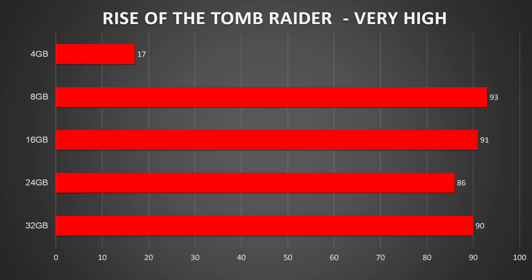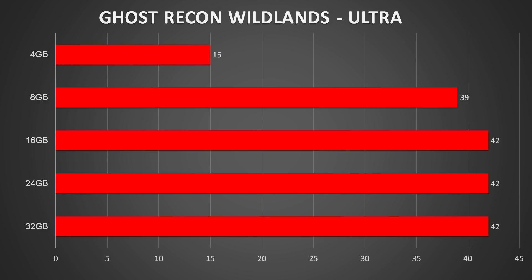Most of the games were fine on medium to ultra, but Wildlands and Tomb Raider did not want to run on ultra at all. I got major frame drops ranging from 3fps to 33fps, so ultra was not stable at all with those games. Medium and high were fine on those two though, and I could play them no problem.